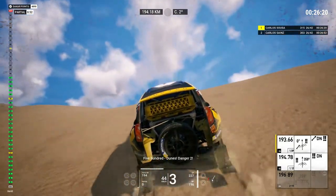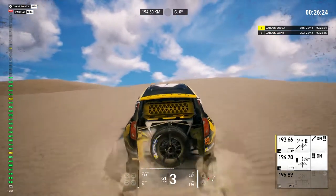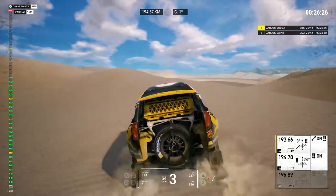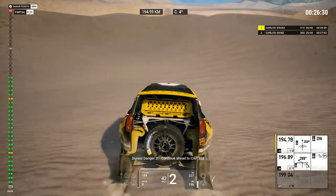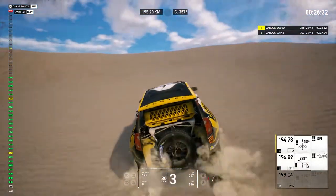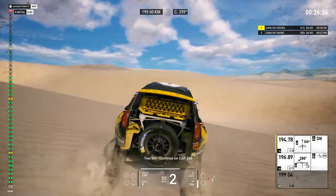Uphill dunes, dunes, danger two. Continue ahead to cap 358. Two Ks, continue on cap 358. One K, cross track, danger two, step down.